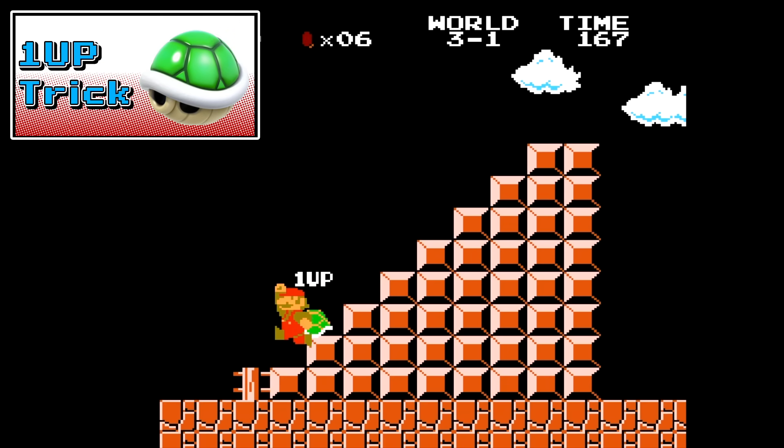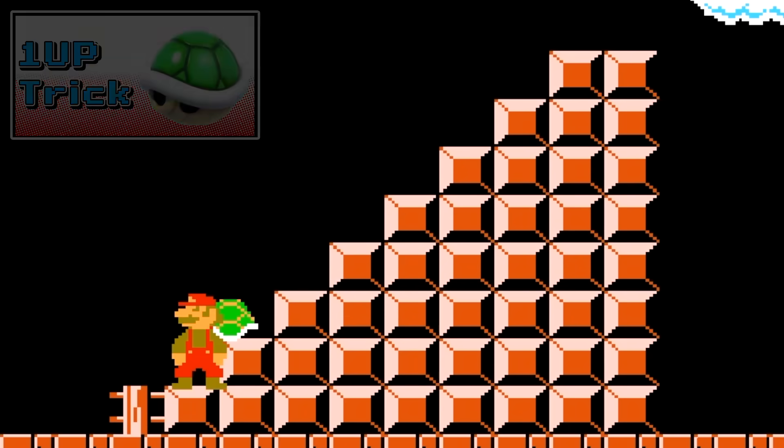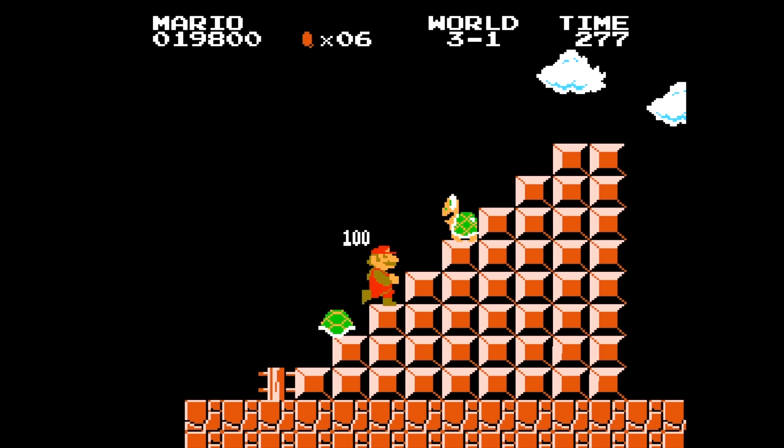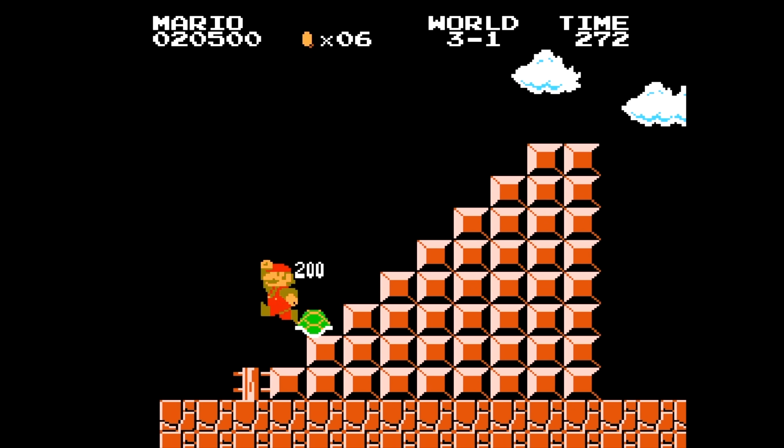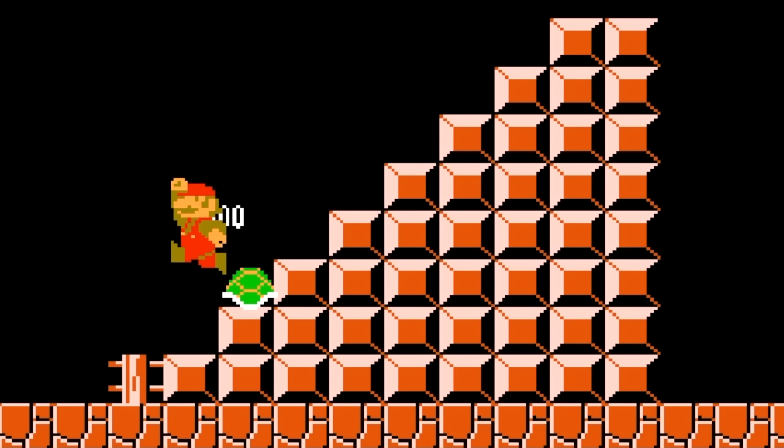The one-up trick we had to put in here — it's probably one of the most well-known tricks of Mario, but it's such an awesome one and one of my favorites. In World 1-3 when these Koopa Troopas are coming down, knock one out of the way and jump on the other. If you get his shell to be about halfway off one of the bricks, you're set up and ready to go. This one's really precise — I like facing left when I do it, hop into the right spot, and once you make it bounce you know you're getting really close, and eventually he'll just keep bouncing.